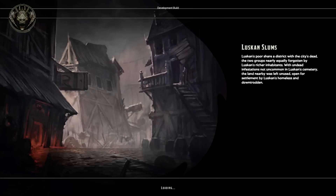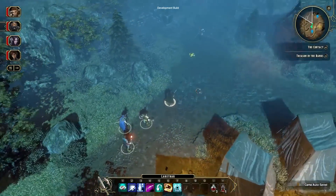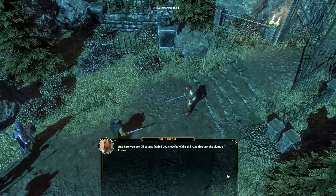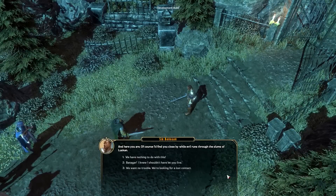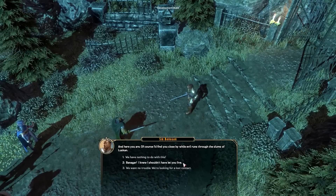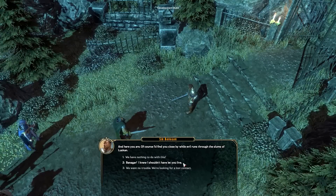Luskan is a rough city, but nowhere is it rougher than in the slums. Tim is running into Sir Banagar. Banagar is only here because we spared his life in a previous encounter. Tim may regret that decision now and can choose to kill him, or he could try to get his help.